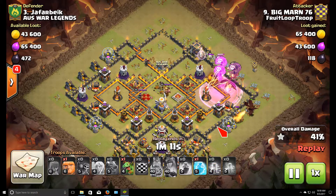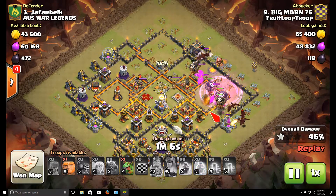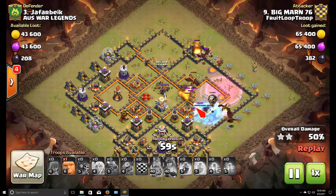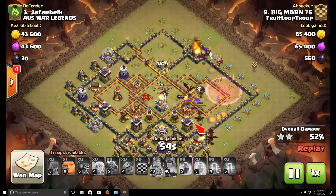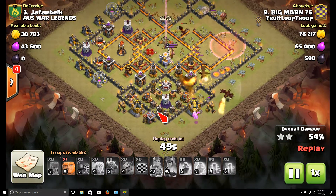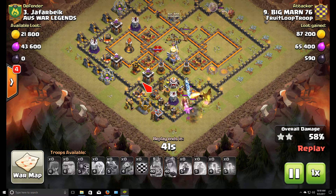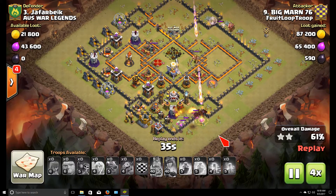Here comes the dragon push going right into an air defense. His intention was that the balloons would come in and take out that air defense, which they do, and he's got a freeze for the air defense as well. At this point he's just racking up the percentage. 66 percent is pretty darn impressive for a town hall 10 to get on a town hall 11, so good job Marne. We'll fast forward to the end of it — looks like that's about it, good work.